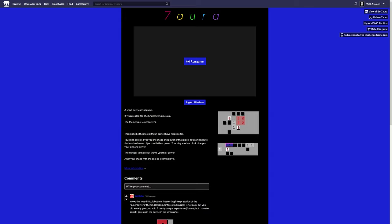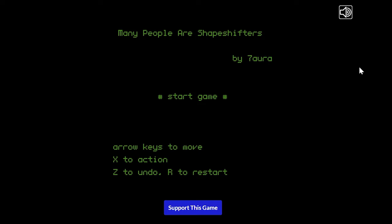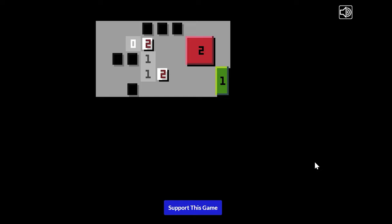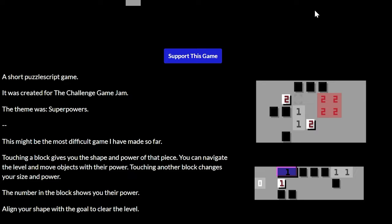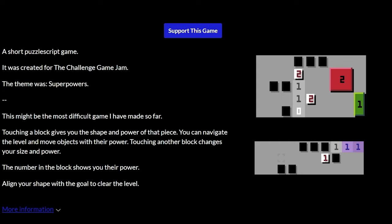Last but not least, fifth place is Seven Aura - this is an in-browser one, let's hit run game. Sorry if the quality isn't amazing. 'Many People Are Shapeshifters' by Seven Aura. Arrow keys to move, X to action, Z to undo, R to restart. Okay, I get it - this is cool. This is a short puzzle script game - touching a block gives you the shape and power of that piece. You can navigate the level and move objects with their power. The number in the block shows you their power.